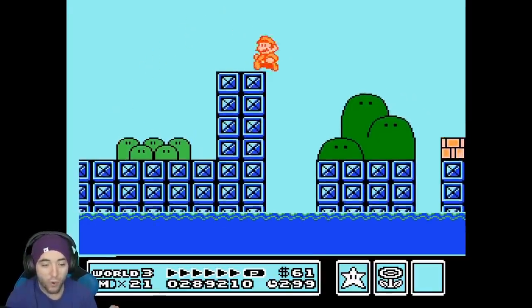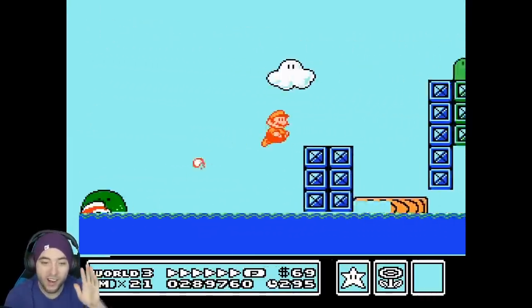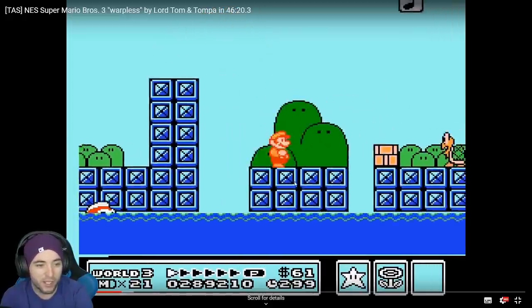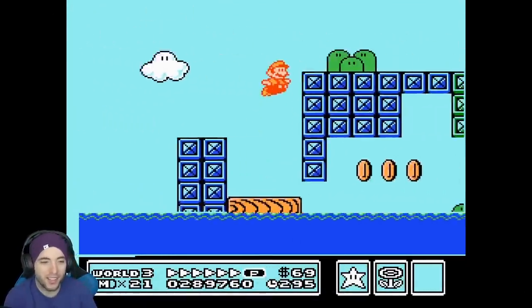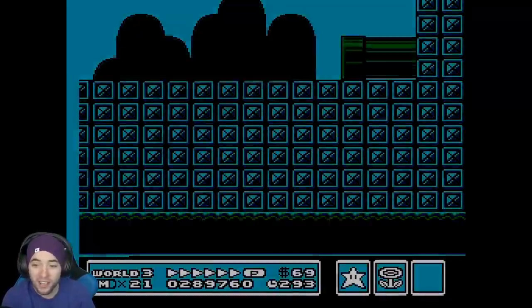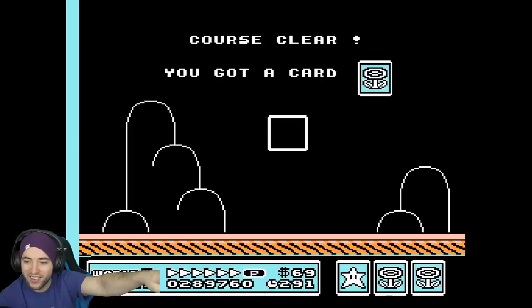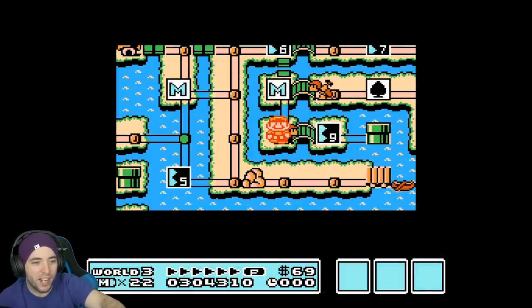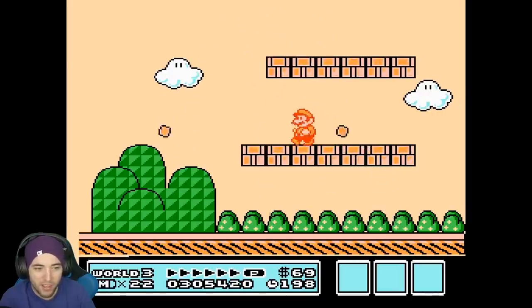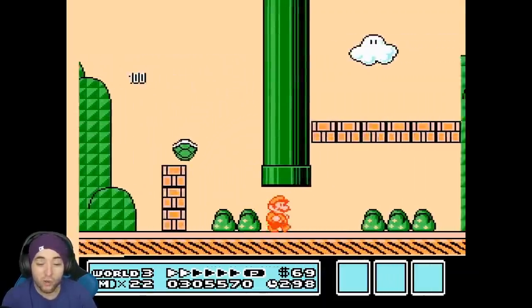That is perfect — now the TAS can cross the bridge. Getting p-speed here is impossible for RTA. Watch the p-speed — there's no way we could do that; it's impossible. And then the swag 69 lives! The TAS was able to cross the bridge because it hasn't fought any hammer brothers yet, and the second hammer brother is stuck between a spade game and a beaten level so he can't move. Two movements to zero — this is going to be an incredibly fast world 3.